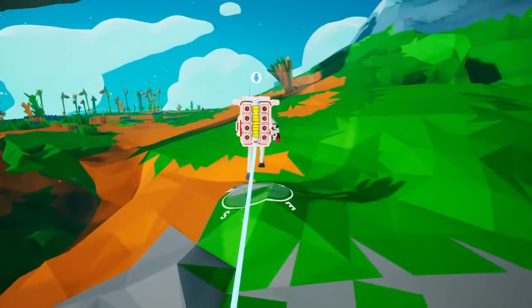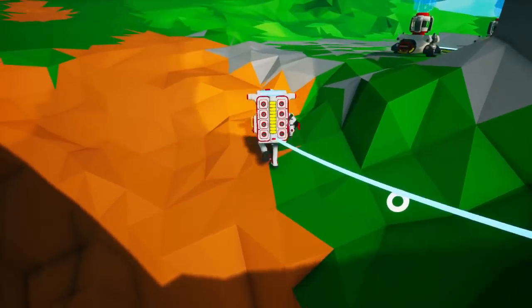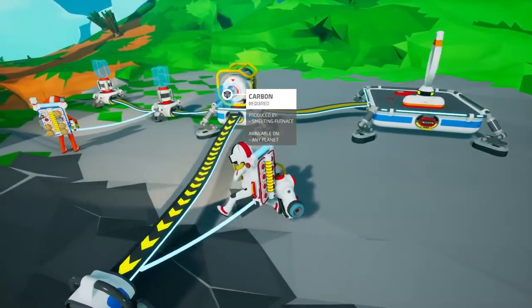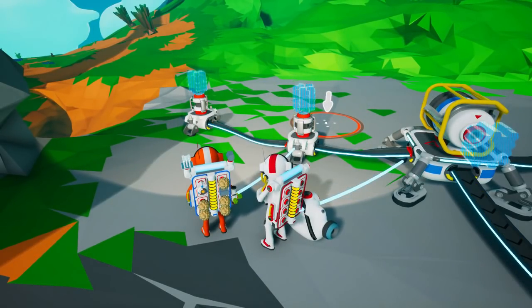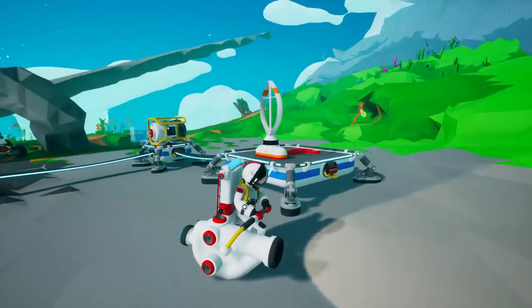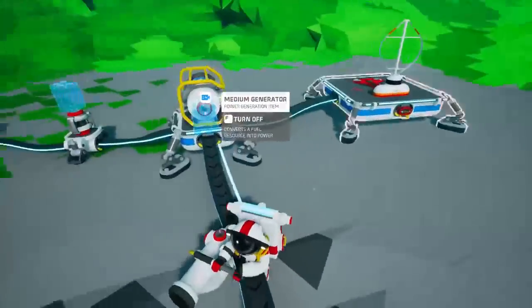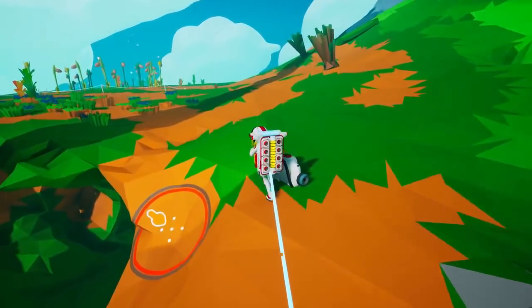I just couldn't bear to see you lose your work again. So, primarily what source of power do we want to use in the base? We've got organic power, carbon power, and wind, but wind seems to be pretty sparse. I think it'd probably be a good idea to have a little bit of both — a little bit of organic, a little bit of carbon. I think that's a pretty good idea.